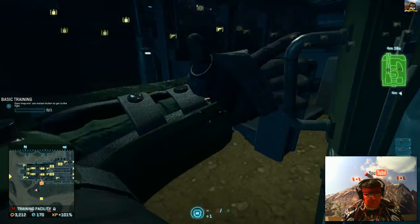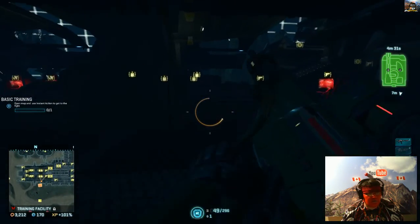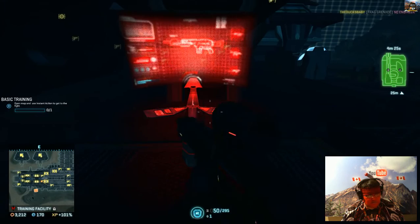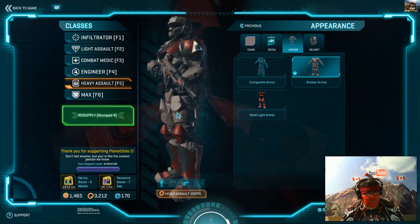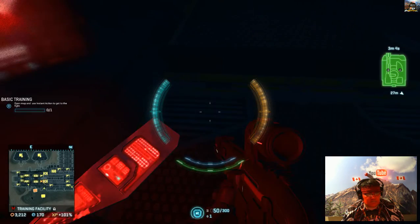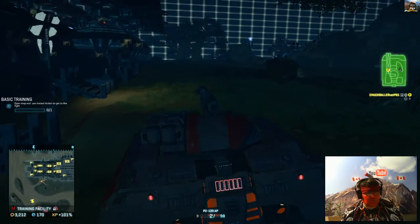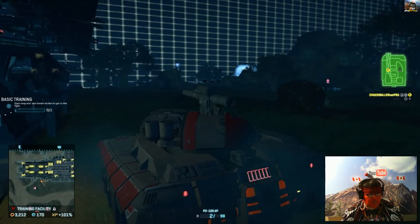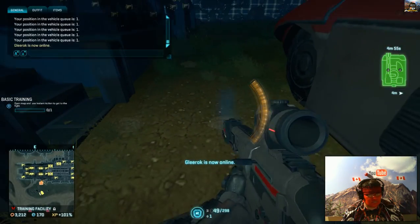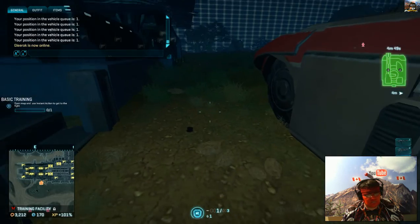I'm gonna like this color — I'm gonna have all the solid colors. Holy shit, I got 3k in certs, didn't even notice that! Let's check out the next color — this is the solid brown. I have the dark brown too. This one is the solid brown. The darker one looks almost black, and this one looks like a gooey brown. Pretty cool.